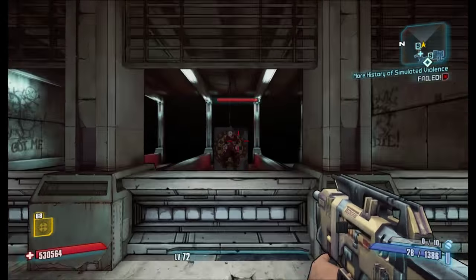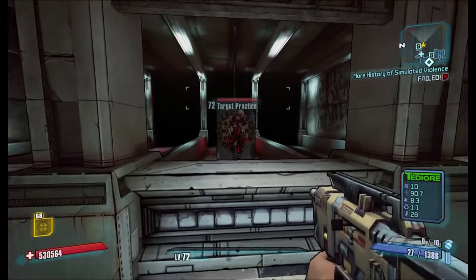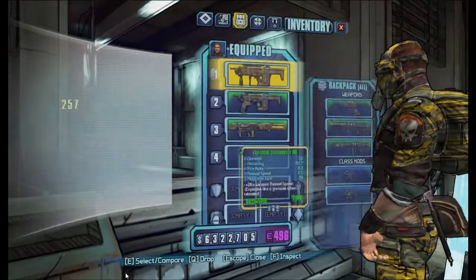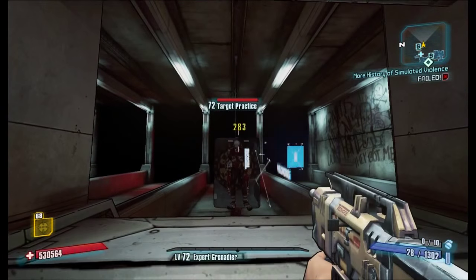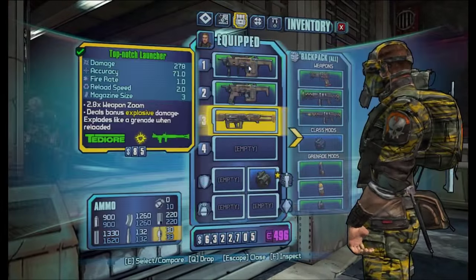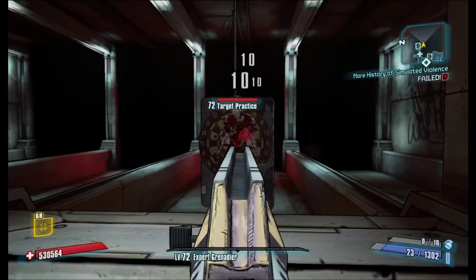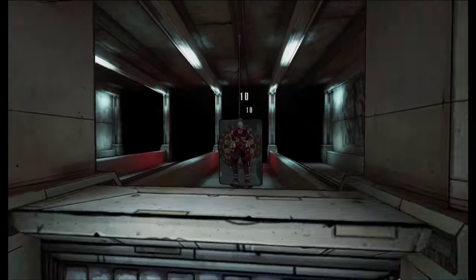Moving on to TDO reloads now. TDO reloads are pretty simple — the reload of a TDO weapon will just deal grenade damage. As you can see, that's 257. And if I equip a Grenadier Comm, you can see that's 283. So grenade damage does boost the reload damage of TDO weapons. The bullets will just stay the same — it just boosts the reload.